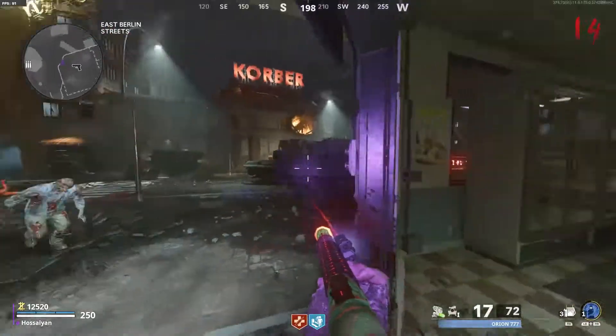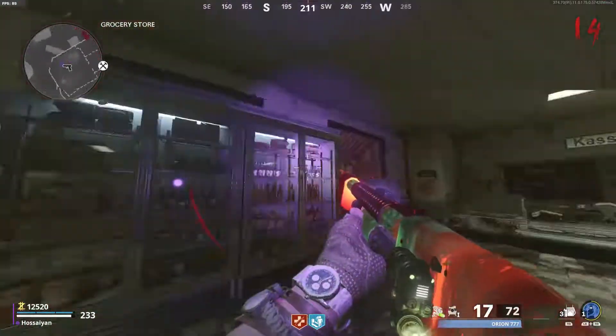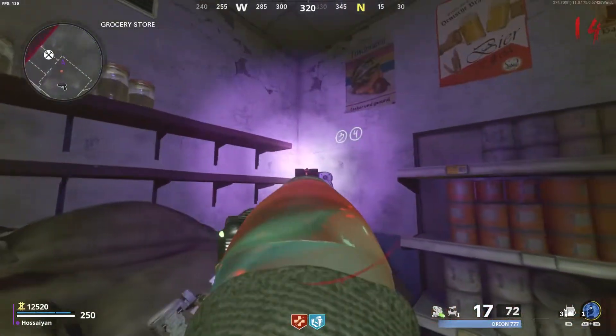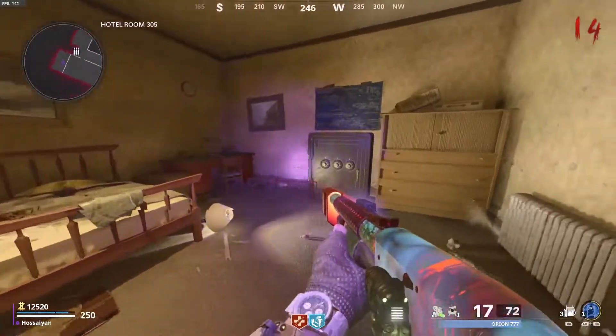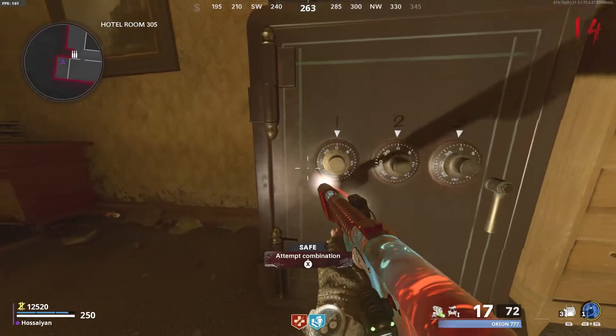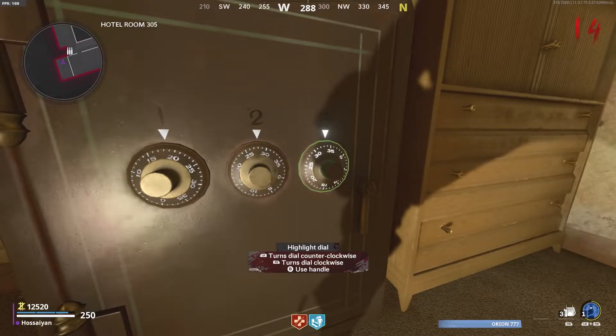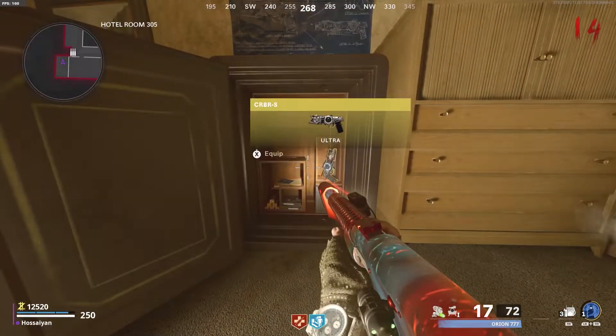The third one is going to be in East Berlin streets, right in the grocery store. Get the code — look on the wall, look everywhere. It could be anywhere on these walls, so make sure you look everywhere. Get all three codes and go ahead and input them into the safe in the exact same room where you got Klaus's arms. Once you open it up, you're going to get the wonder weapon.